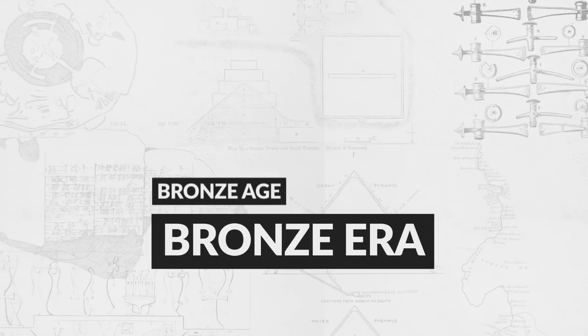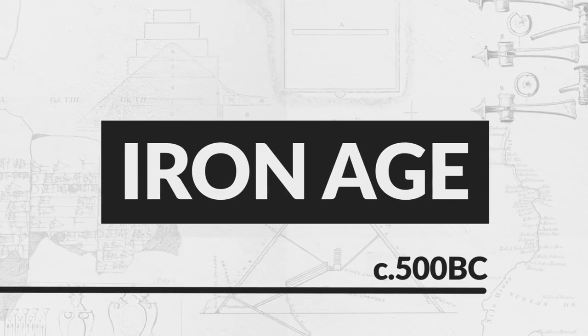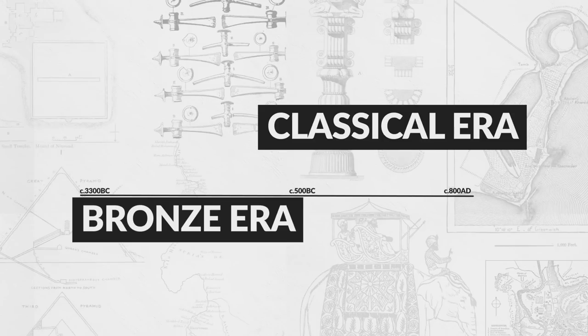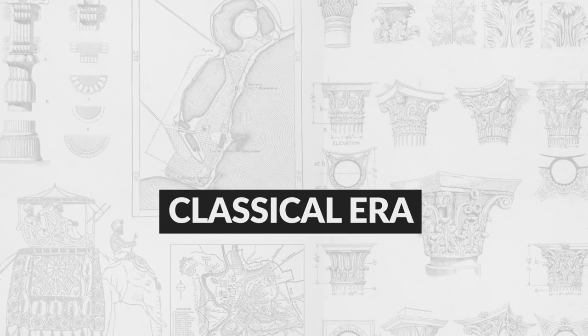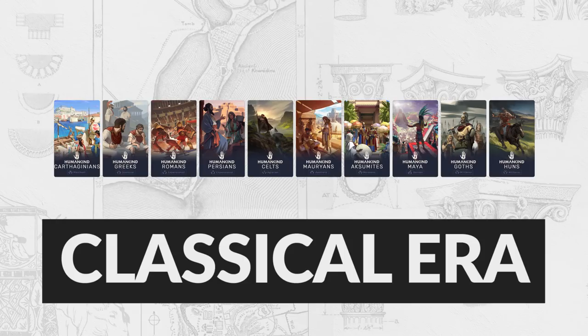Just as a quick refresher, though Humankind refers to the first age in the game as the Bronze Era, it includes the Iron Age as well, ultimately spanning from around the middle of the 4th millennium BC to around 500 BC, depending on where in the world you're looking. This means it covers the rise and fall of many civilizations before bringing us to the Classical Era, a time period defined by events in the Mediterranean world from about the 8th century BC to about the 6th century AD. Despite this geographically narrow scope, Humankind is exploring that time frame on a global scale, and today we're only taking a look at the 10 cultures that Humankind has chosen to include at launch.